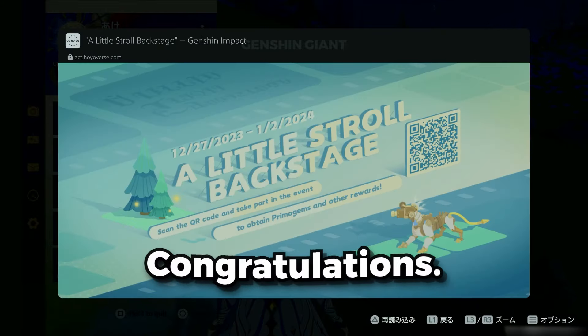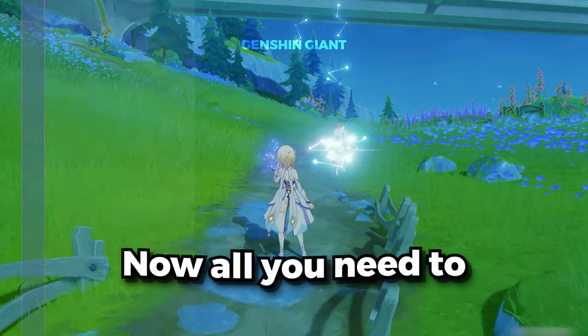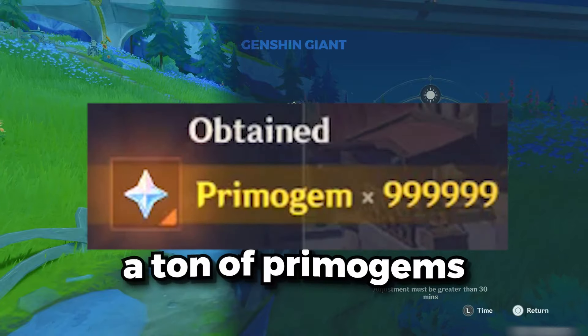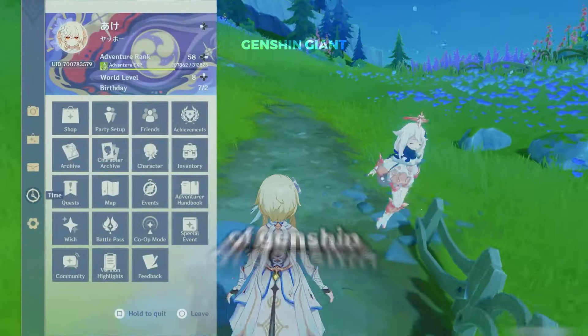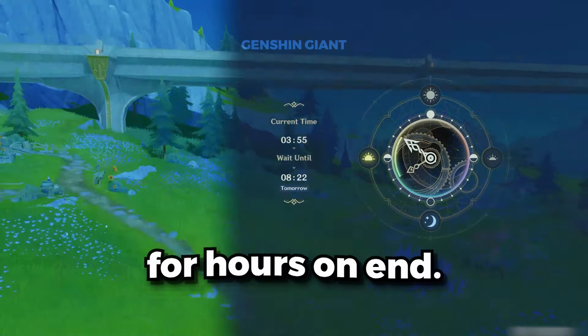Now we are on step three. Congratulations — you have your very own VIP Genshin Primogems code. Now all you need to do is redeem it. As you saw in my intro, we lucked up and got a ton of Primogems from the last code we redeemed. So there you have it, guys — a simple and easy way to get your hands on thousands of Genshin Primogems without spending a dime or grinding for hours on end.